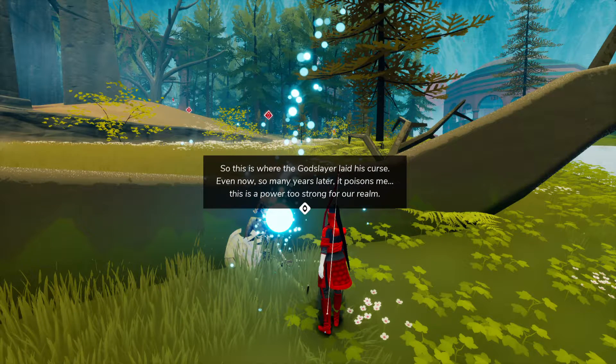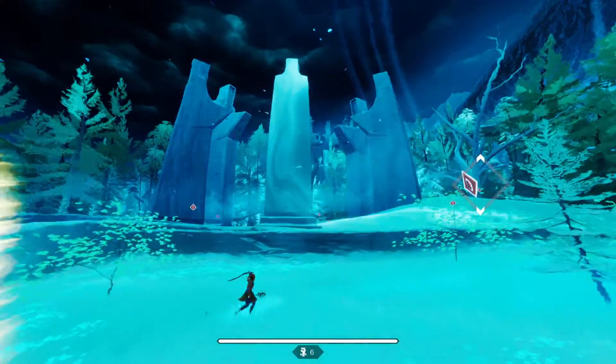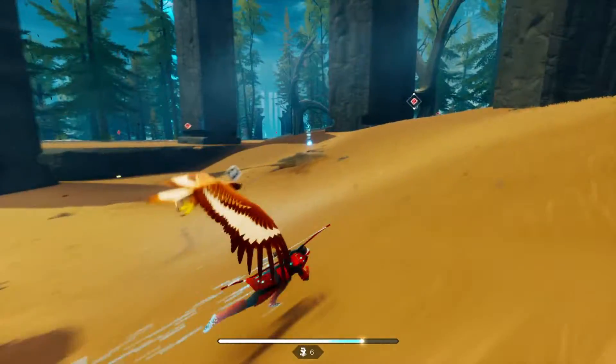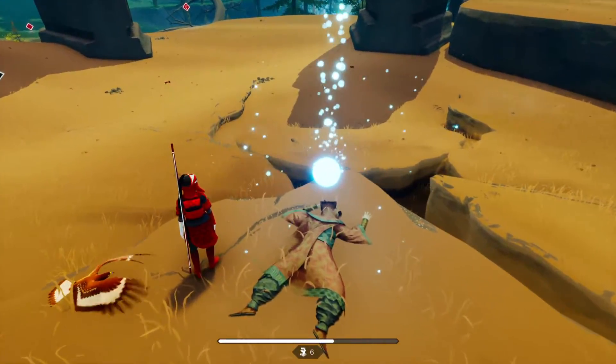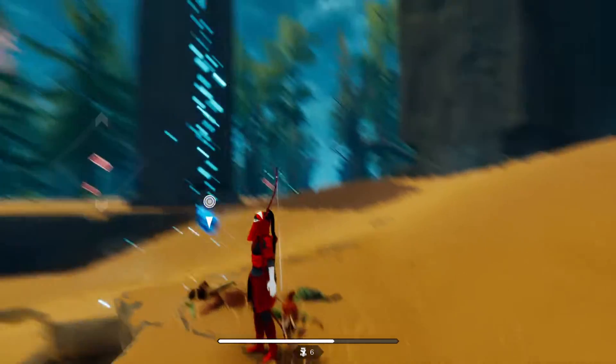What does this one say? "So this is where the god slayer laid his curse. Even now, so many years later, it's poisoned me. It poisons me. This is a power too strong for our realm." What's this — there's definitely something going on here. "No, no — this must be reversible, this can be fixed. We can change this. Our realm does not have to go the way of the other plateaus. We can still stop it."